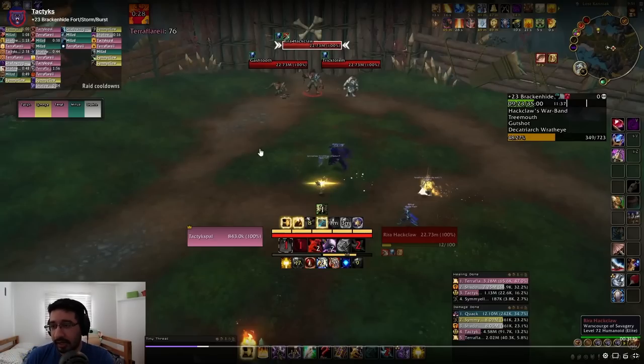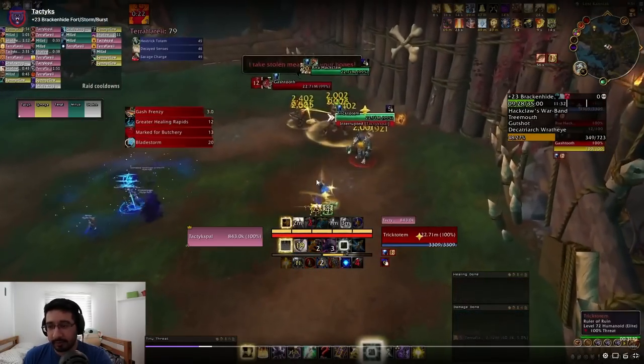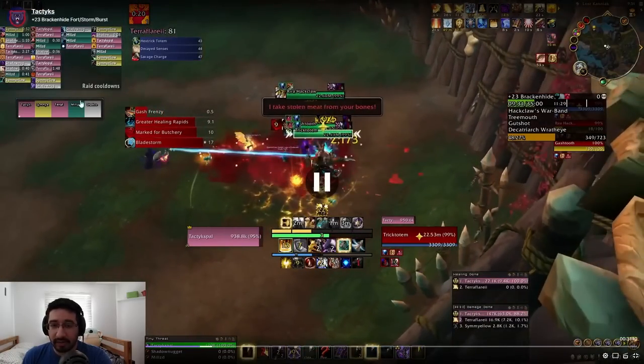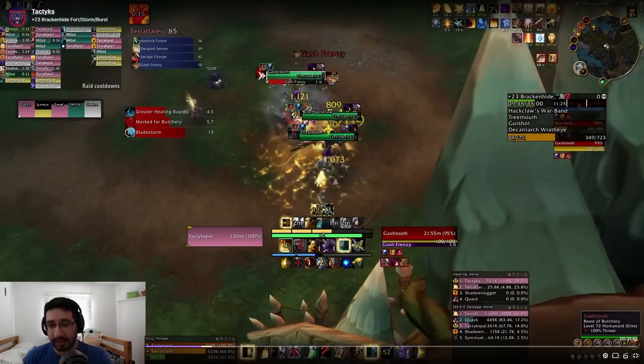All priority damage goes into Gashtooth so he dies quickest. All kicks are on Trick Totem — we only kick bolts, never the actual heal effect, because our priest can purge the heal off whoever it lands on. Any purge works: mage, priest, Blood Elf racial, whatever. So you never need to waste a kick on the heal — it saves you a bunch of kicks, especially if you're not running a Protection Paladin. Even without a Protection Paladin you can get all the kicks; just make sure you're not wasting kicks into that heal.